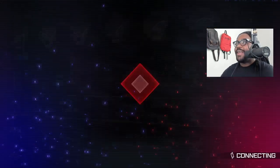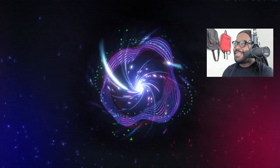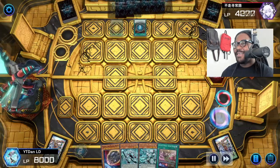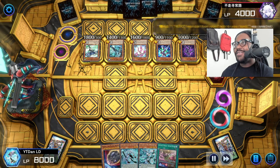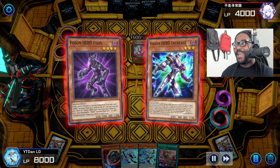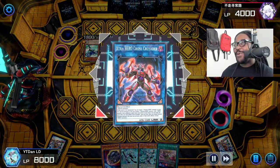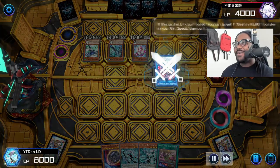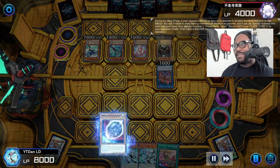This next one is against Heroes — and this is just another Nibiru extravaganza. This is why I said Nibiru is better than Alistair the Invoker. I put Alistair in to stop Nibiru, but then I just realized I should just play Nibiru.